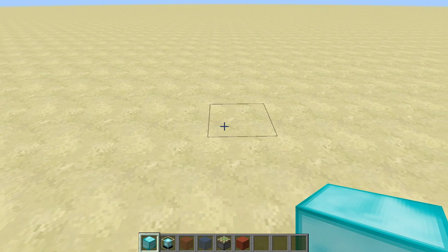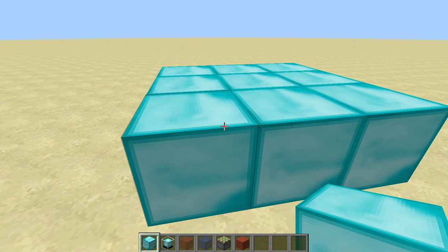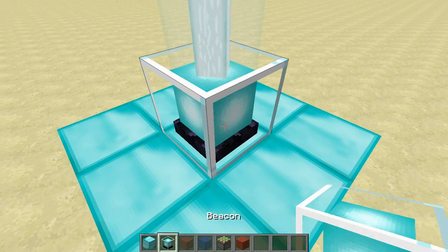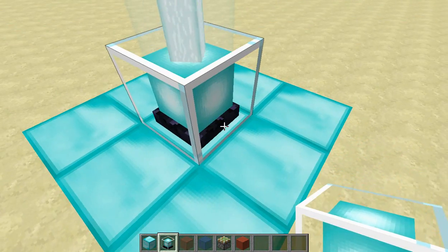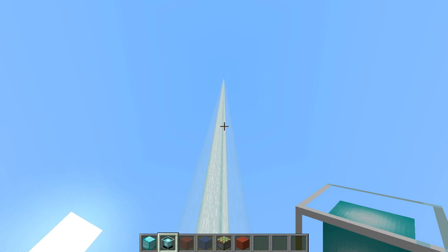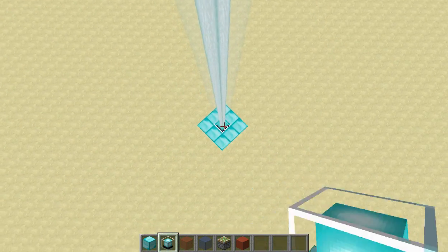So to build this you're going to need to start by building your beacon. I'm using diamond blocks — you can also use gold, iron, or emerald, and any combination of the four. By putting your beacon in the middle of these 3x3 ore blocks you can get this beacon beam, and it will actually unrender past a certain point; that's just a glitch with 1.8 that has to do with loading this block down here.